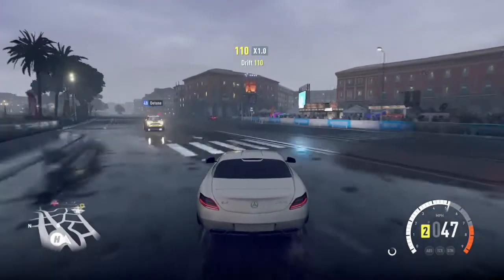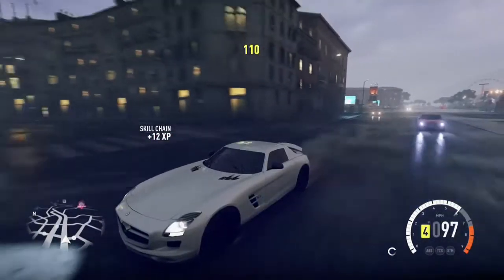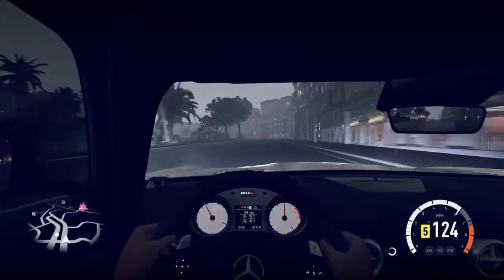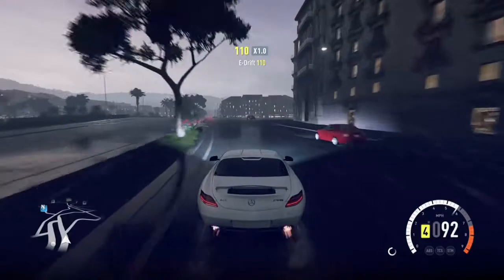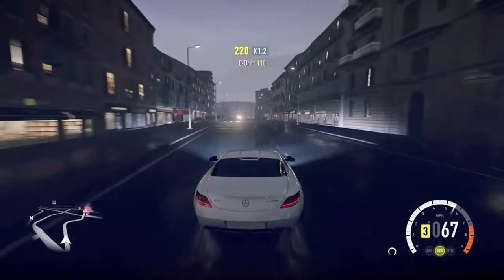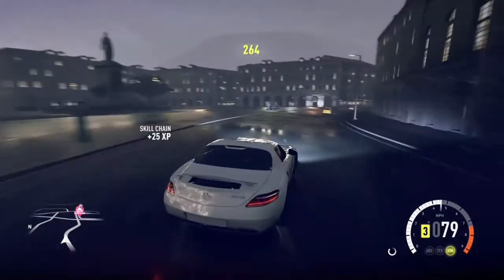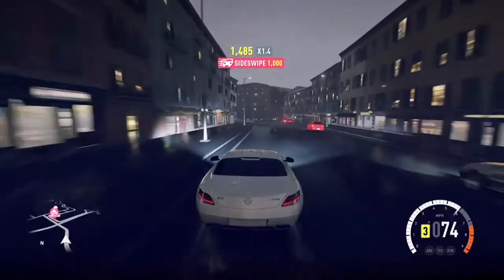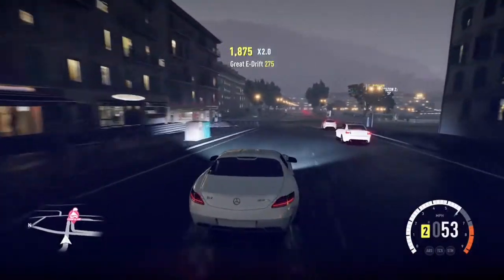Number three is the Mercedes-Benz SLS and this thing is just awesome. I think it's the same price as the Aston and it's also faster, so if you're looking for speed rather than beauty, I would go for this any day. That AMG 6.2 liter V8 is pumping out 562 brake horsepower and a lot of torque. This thing's very fast and I cannot drift today whatsoever — I'm hitting everything.